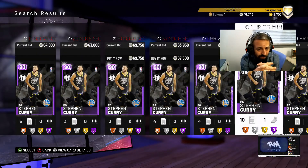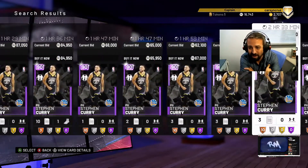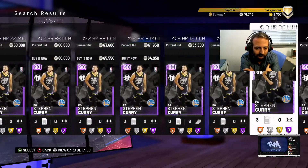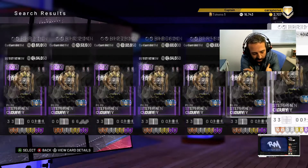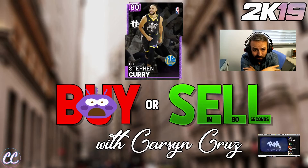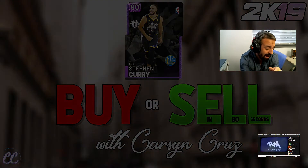So here you can see we're in the auction house now. Steph Curry is going to run you about 65 to 70k, depending on how many are on the market — there are quite a few listed at 64 to 65k. So after looking over this card, I would say we're going to sell Steph Curry and use that MT to either save for promotional packs or buy cheaper players.